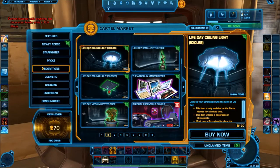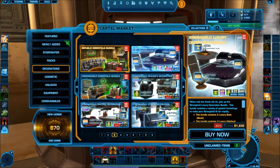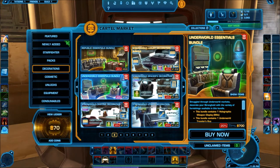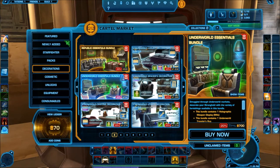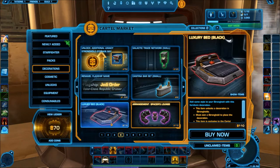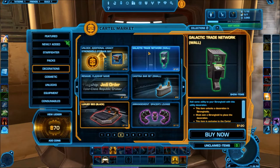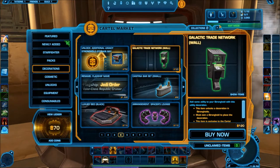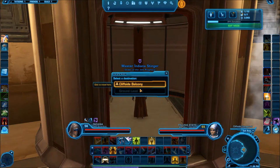There has to be more than that, and there is. If you go into decorations and browse to categories three, four, or five, you can see they have all the stronghold essential bundles — the Stronghold Spacer Decoration Bundle, Republic Essential Bundle, and Empire Essential Bundle. There's lots of cool-looking things you can buy. That's basically how you get your decorations.